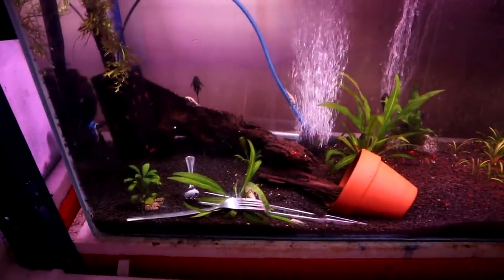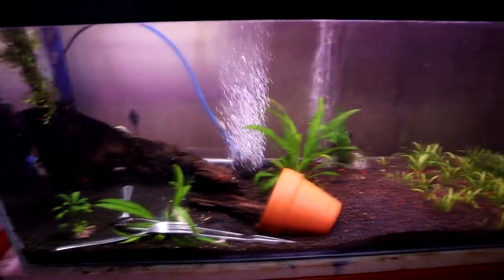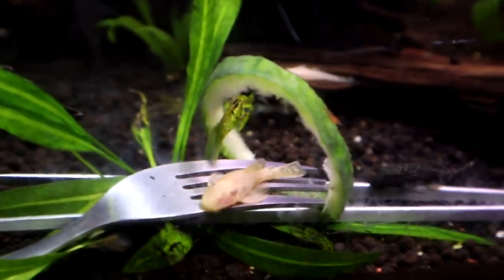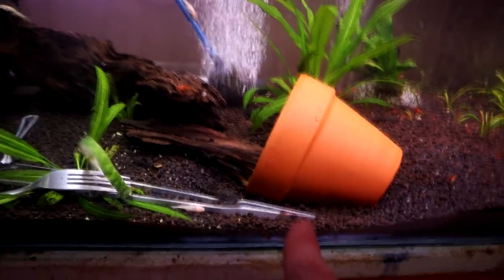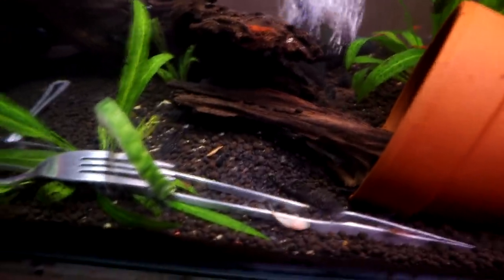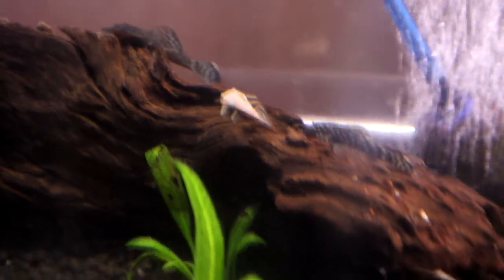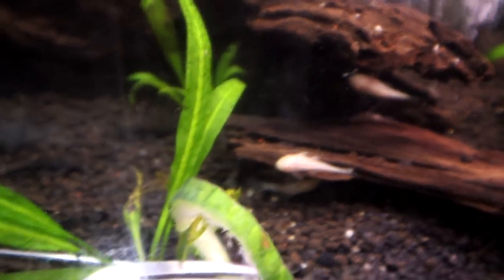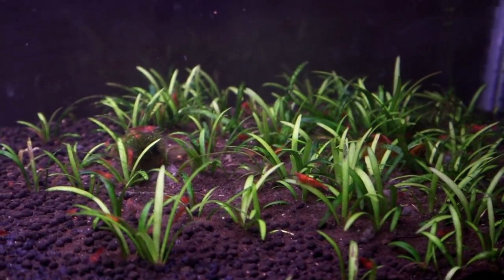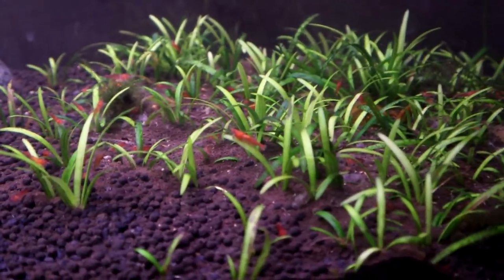Down here is the bristlenose pleco tank. This was a planted tank and originally the rainbow tank, but at the moment it's just shrimp and bristlenose plecos. I kind of forgot there were bristlenose plecos in here until one day I came down and under this pot there was just a big clutch of eggs - and that obviously turned into a bazillion babies. So we've got loads of albino ones, lots of regular bristlenose, as well as loads of cherry shrimp - some nice deep reds.